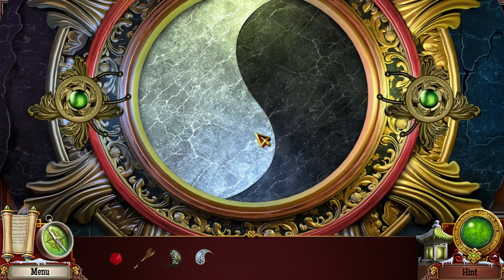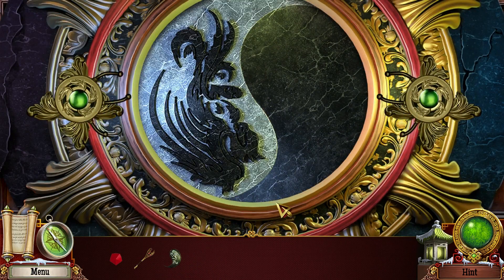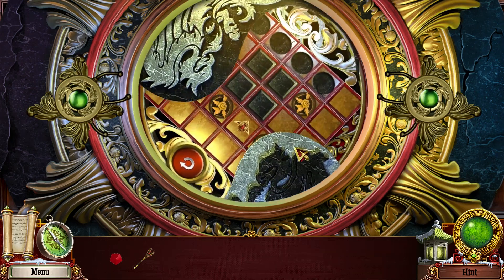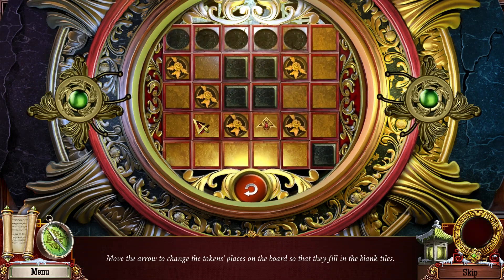Okay, we got this. That's cool looking — a phoenix and a dragon. Move the arrow to change the tokens' places on the board so that they fill in the blank tiles. Move the arrow — and that must be the reset button.